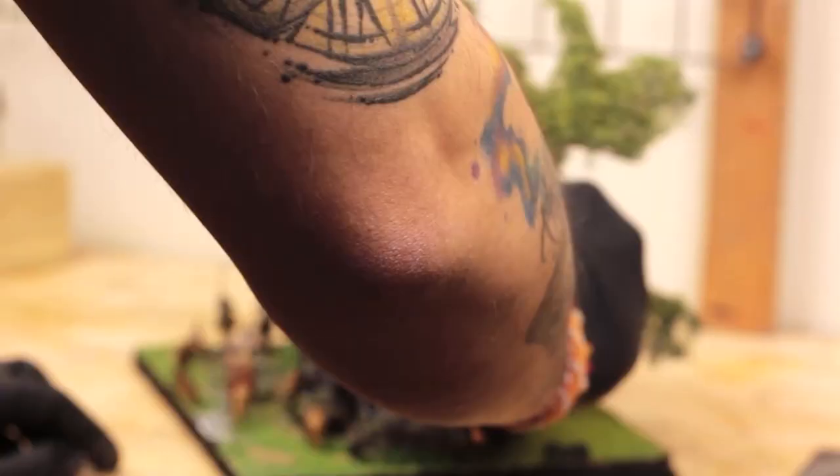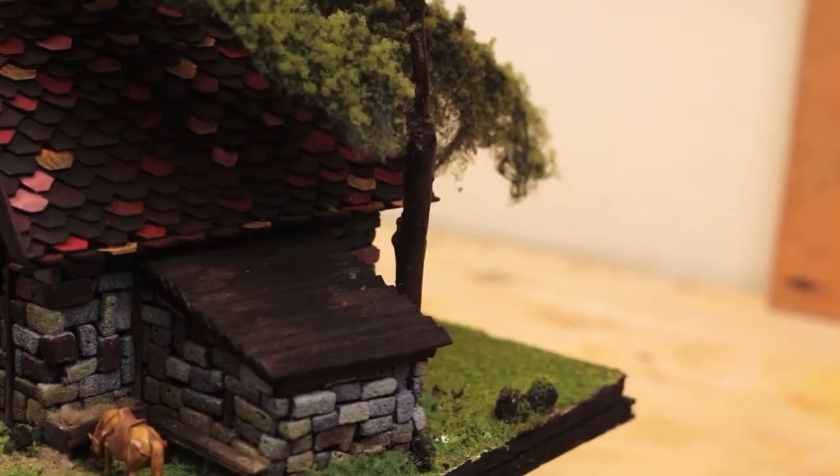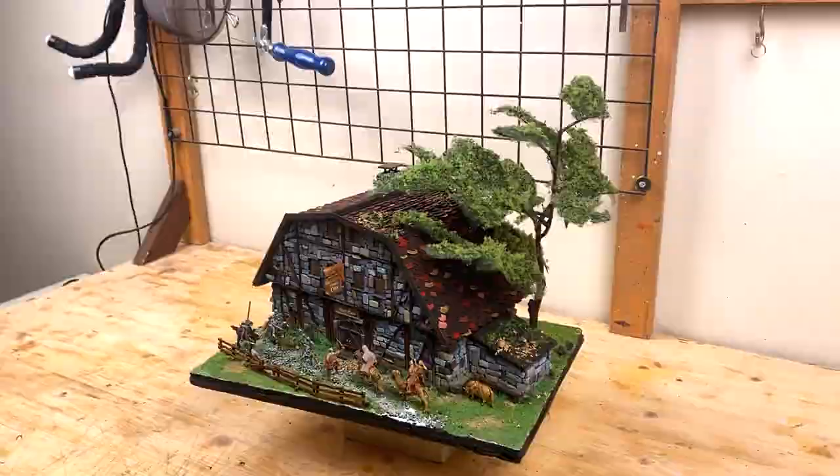I placed the only tree I made for this build and made sure it's overreaching towards the roof. The roof of the extension part looked too empty and boring, so I added some flock and dried leaves on it for extra detail. Finally I did the same to the main roof of the tavern.